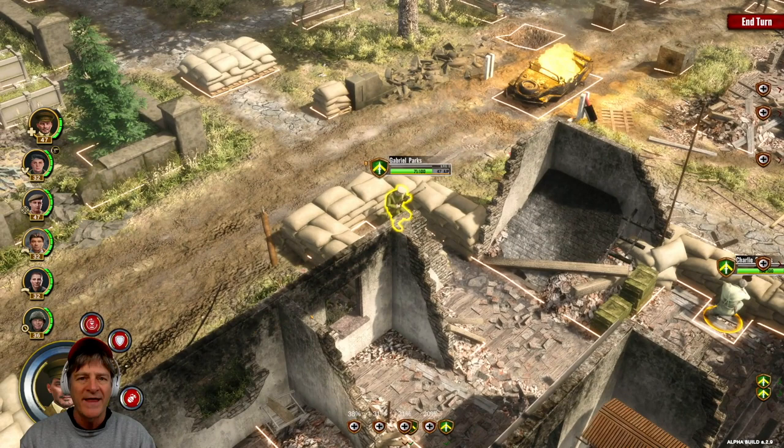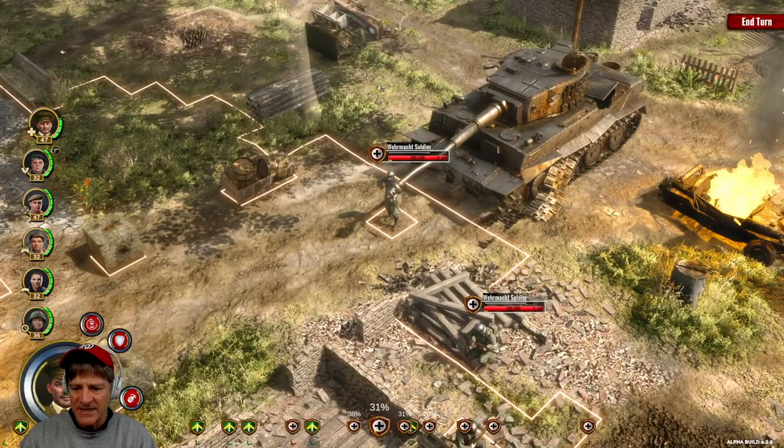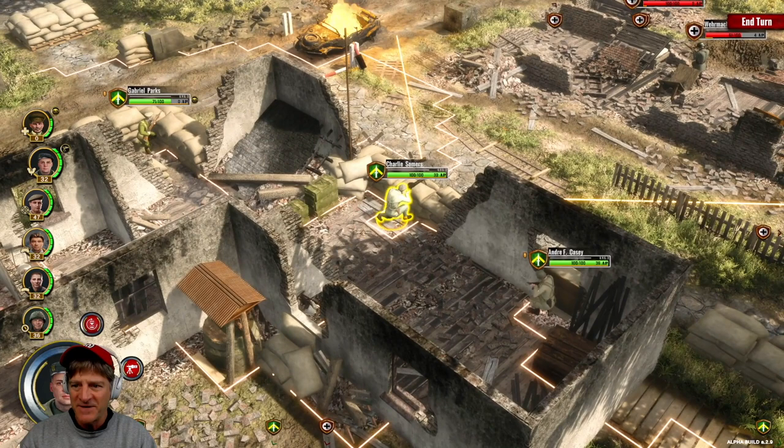Down below in the middle of the screen we've got percentage odds to hit. We've got 38% chance to hit this guy, 31% on him, 31% on another, and 20% across — four potential shots. My general rule of thumb so far has been if it's 50% or less, we're not going to take a shot — we'll go to Overwatch.